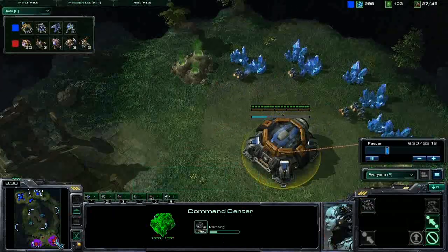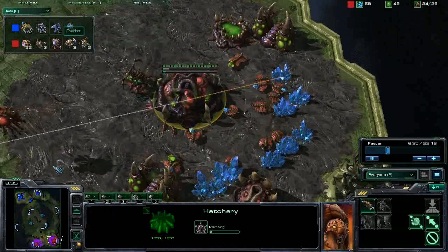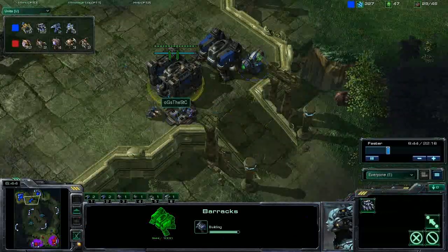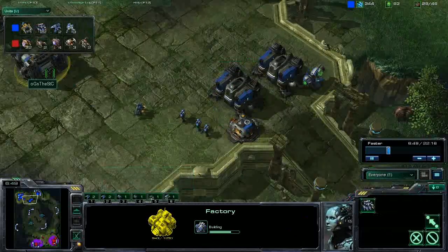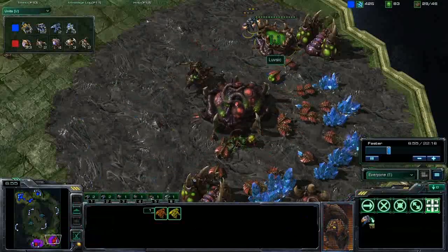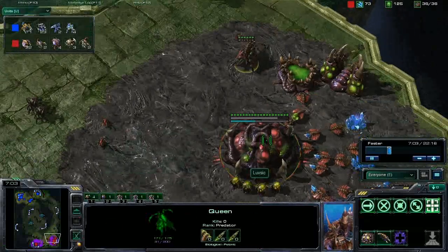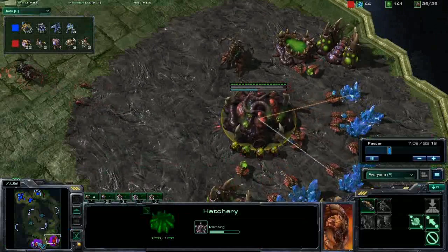The STC doesn't have any gas at his expansion, and Thors are pretty heavy on gas. He's still just pumping out Marines, not getting any Marauders yet, and not getting any upgrades like Stim. He killed a unit that came for a bit of a scout. At the moment both players are just macroing up. The STC is sending those Reapers in to try and do a bit more damage — might have got one drone there, but the Queen was in a nice position to deal with them. The hatchery is being upgraded to a Lair, so we'll probably see a Spire fairly soon.